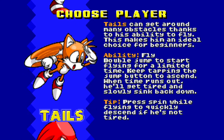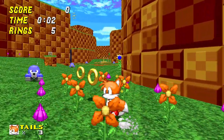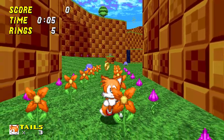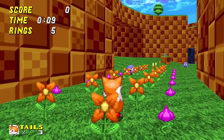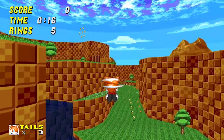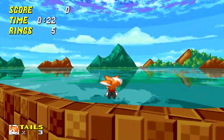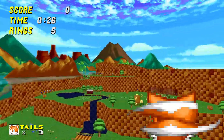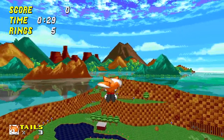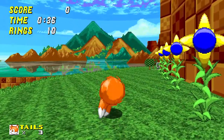On peut jouer Tails. La description du personnage nous explique ses habilités et comment le diriger. Tails, avec ses deux queues, peut voler — c'est un peu cheaté. On peut voir à travers les décors quand on vole, on est un peu bêta-testeur. En plus, il vole vachement longtemps. C'est un peu le mode facile.